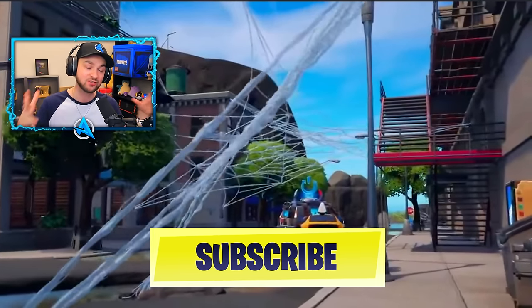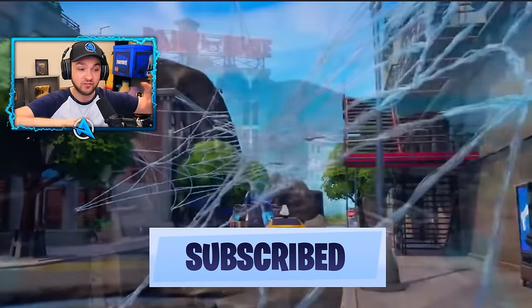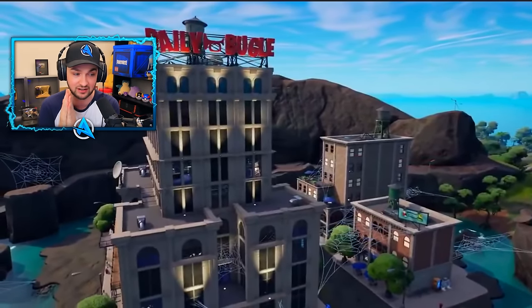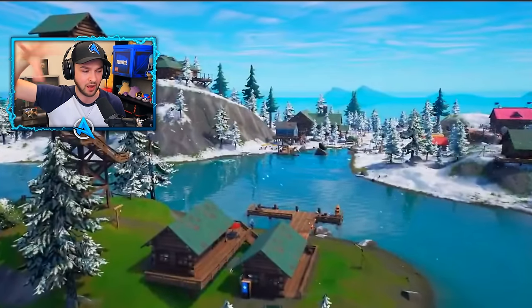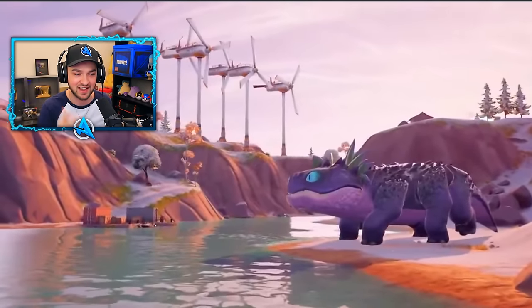If you haven't already, subscribe — we're going to be streaming the end event here on the channel. It's going to be incredible. We've got Spider-Man's webs everywhere. This is the Daily Bugle — this is literally a POI. This looks like it's in the rocky, volcano-like mountainous area. So Spider-Man's got a POI, webslinger, and a skin.